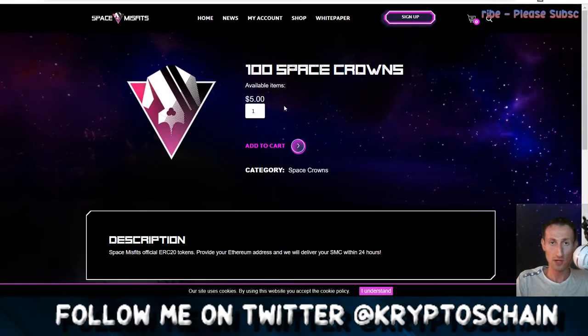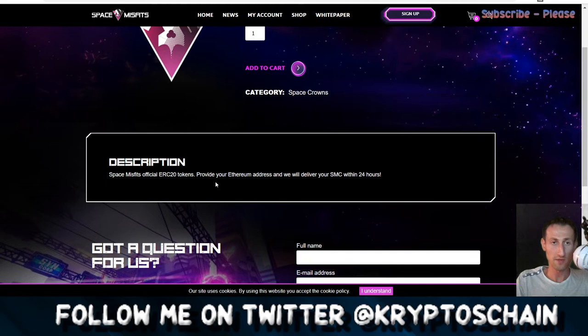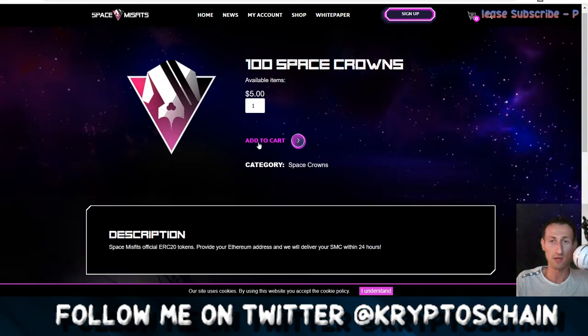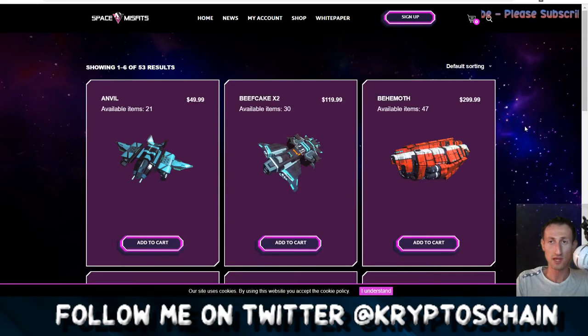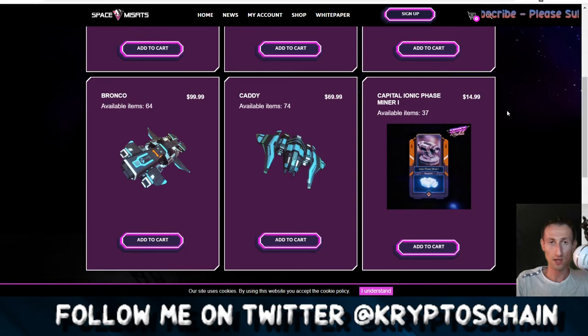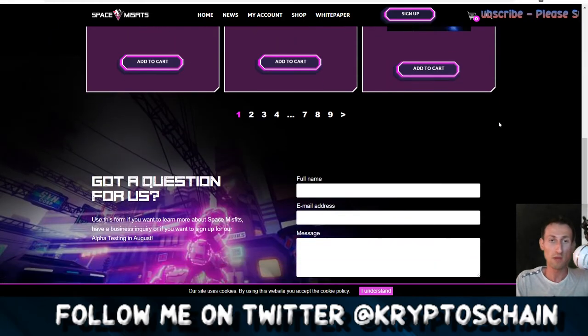Looking at the shop: the Space Crown is $5. Space Misfits' official ERC20 token — you provide your Ethereum address and they'll deliver your SMC within 24 hours. Moving to blueprints, they've got quite a lot — blueprints are like skins. The NVL is $50. Beefcake X2, 30 of them for $120. The 47 Behemoth is $300. I haven't actually played the game — this is a website review rather than a gameplay review, which is the sort of reviews I do for blockchain games.